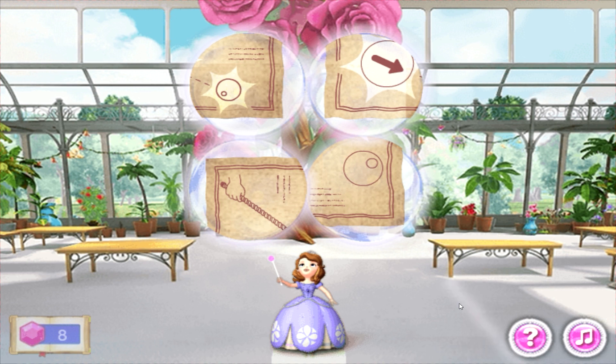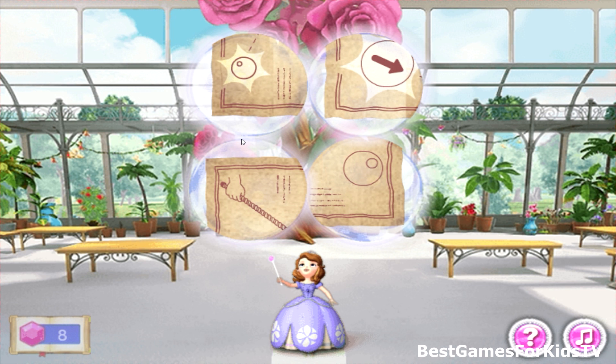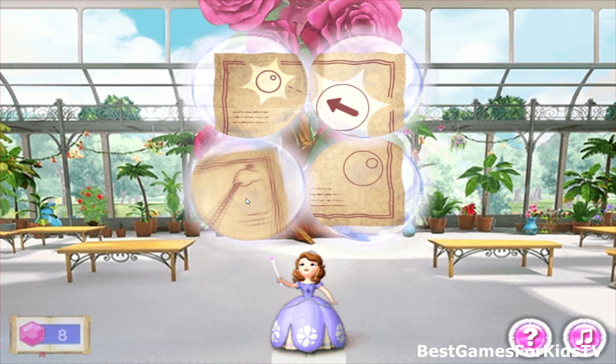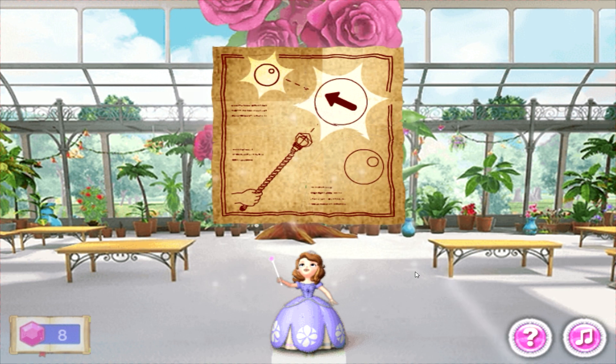These are magic puzzle bubbles. If you turn and put them together just right, a spell will be revealed. I am so proud of you, dear. The puzzle's back together — and oh! Could it be? Yes, it is! A jumper spell bubble! Pop these bubbles when you see them, and the spell will jump to more bubbles.